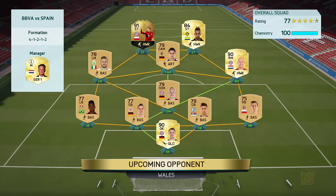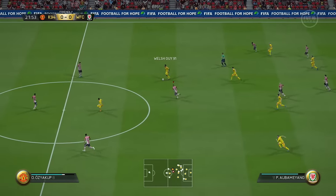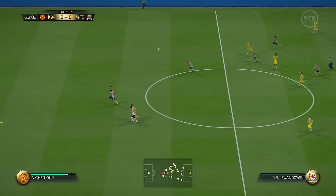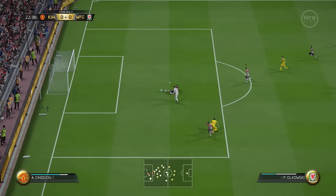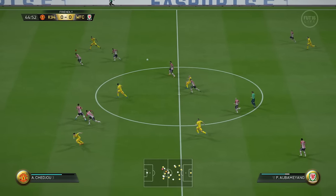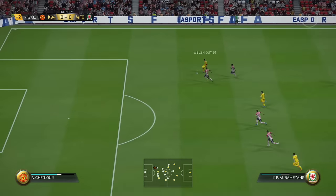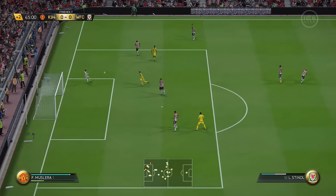We go into the first game of the episode and come up against a Bundesliga team in the 4-1-2-1-2 formation — a pretty weird looking team with a lot of average players mixed with some amazing ones. I believe there's an in-form Lewandowski, Robben, Aubameyang, and also Neuer, so quite a mixed side. This guy was actually pretty good at the game and pretty much dominated me the whole first half.